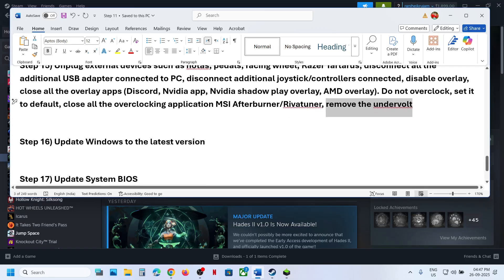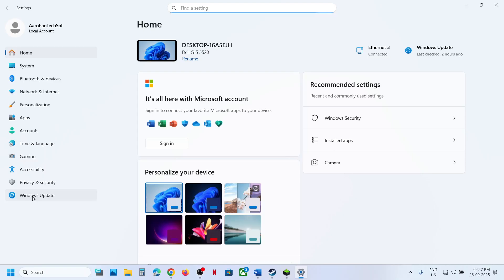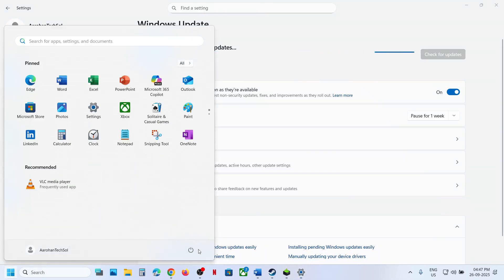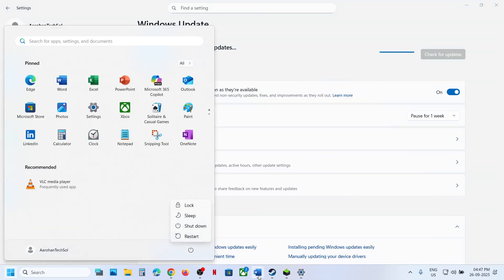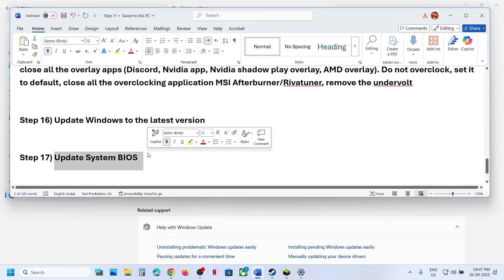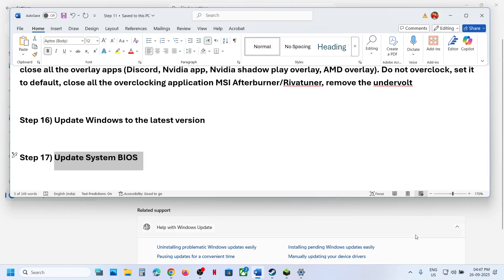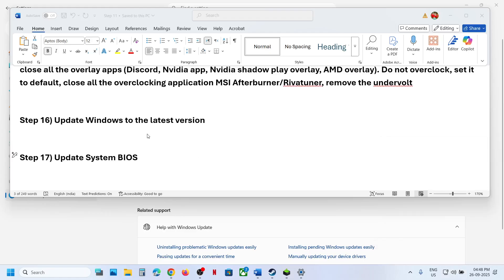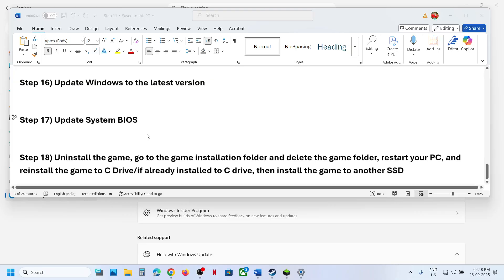The next step is to update Windows to the latest version. Go to Windows Update, click Check for updates, install all updates, restart your computer, and launch the game. The next step is to update the BIOS. Go to your system manufacturer's website, select your model number, and update the BIOS. For laptops, make sure the battery is above 10% and the AC adapter is connected before updating the BIOS.